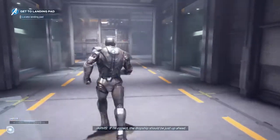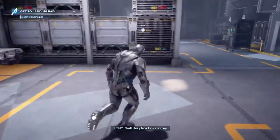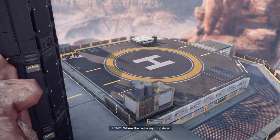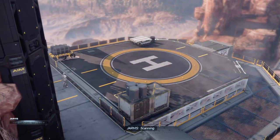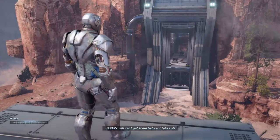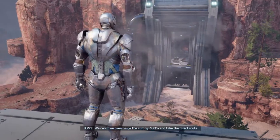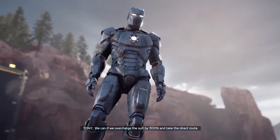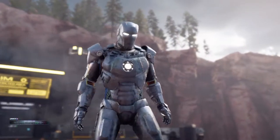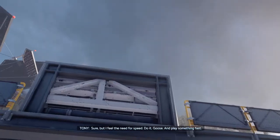If I'm correct, the dropship should be just up ahead. Where the hell is my dropship? Scanning — the dropship was moved to a more secure location ahead. We can't get there before it takes off. We can if we overcharge the suit by 300 percent and take the direct route. Sir, you might literally explode, and that canyon is treacherous. Sure, but I feel the need for speed — do it, Goose, and play something fast.